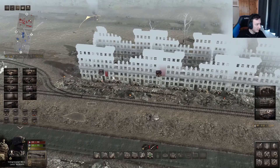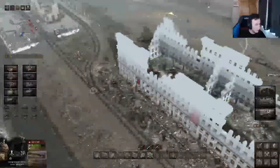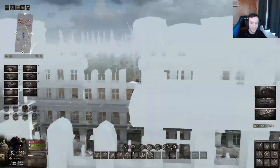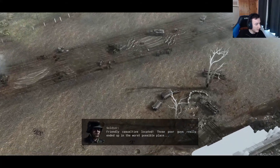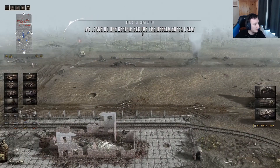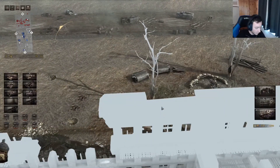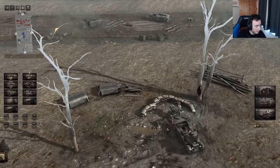This whole area is now fully complete, which is exactly what I wanted. Let's move our guys into the building to use it to our advantage, and pull our sniper up for clean shots into the forest area. Friendly casualties are located — those poor guys ended up in the worst possible place. We leave no one behind. A new objective: secure the naval warfare crew. Where are they? I don't know.